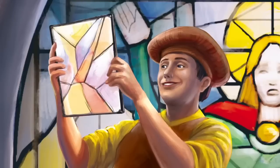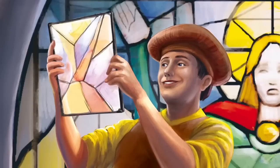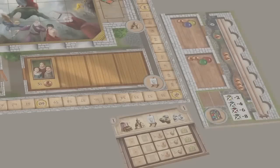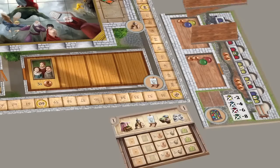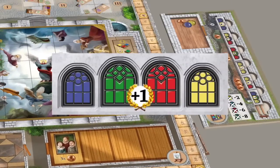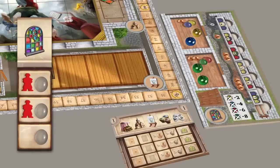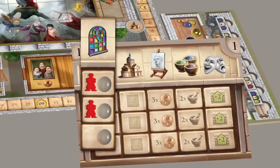Module 6 adds stained glass to the restoration of this beautiful cathedral. This module affects the planning and performing of actions, as well as the cathedral action. The glasery is placed next to the game board. Place six window tiles face up on this board, and the remainder in the draw pile. Place the window opening next to the altar on the main game board. Draw two glass tokens per player, and place them sorted by color on the glasery board.